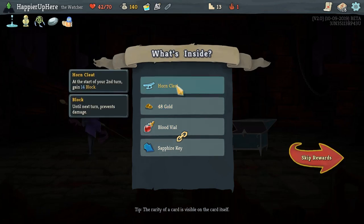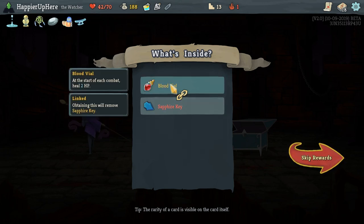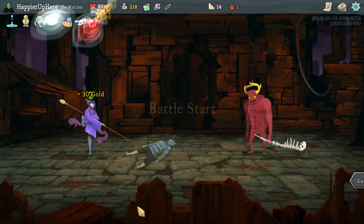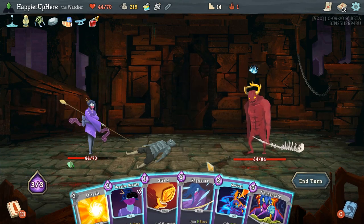We got Horned Cleat — a new relic: at the start of your second turn, gain 14 block. This goes together with relics that give block on the first, second, and third turns. Close Blood Vial: at the start of combat, heal two HP — we'll definitely take that. We did get the Gremlin Knob in the end. We should be fine, depending on our card draw.